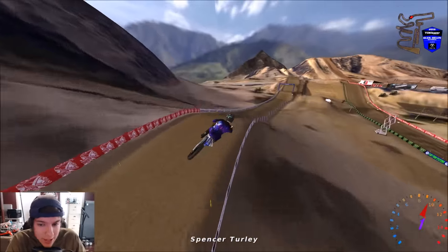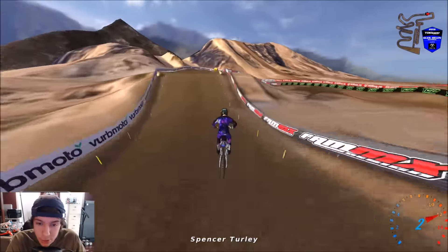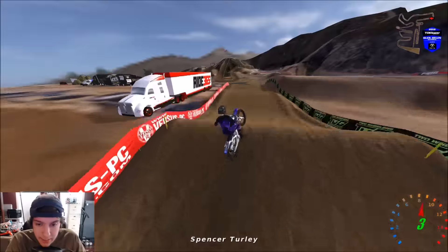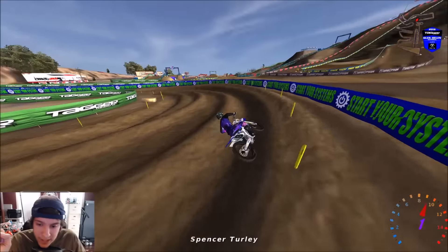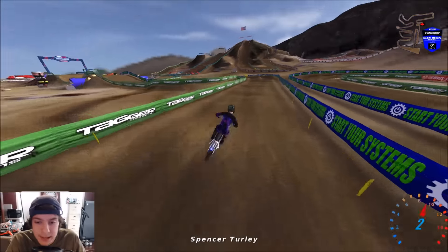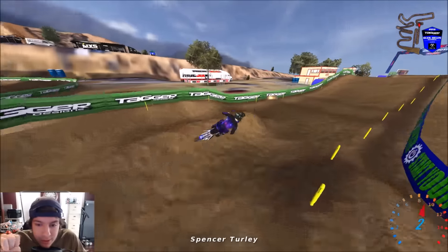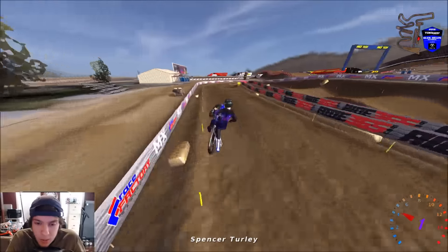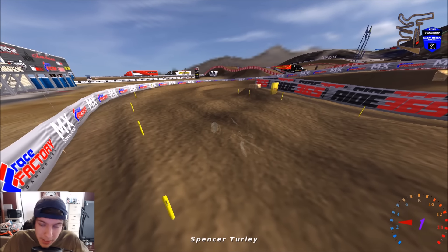Actually get in there and start downloading some bike skins. A lot of what makes a track look good in MX Simulator is the track maker. You can have tracks that look like complete ass, and you can have tracks that look amazing — particle effects, lighting effects. I just recently rode on a track for a beta test, and oh my God, it makes MX Simulator look completely different, like another level graphically.